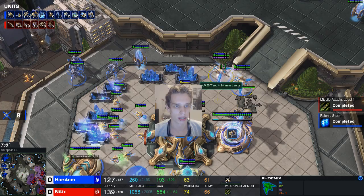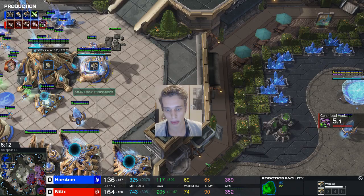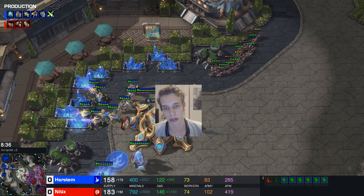He invested about 700 resources into those mutas and only got eight probes and a couple of phoenixes, so overall it's a good trade for me. My worker count is strong so the mining loss is manageable. Now I want big immortal, archon, and storm counts, plus a prism on the map — ideally a prism idles in their main to tie up supply defending. I take my fourth base; once it finishes, take those gases and add extra batteries and cannons.